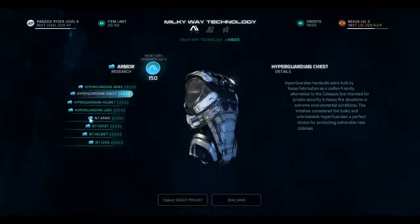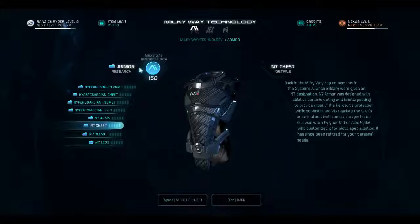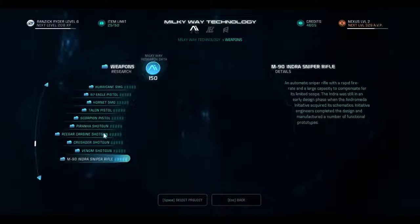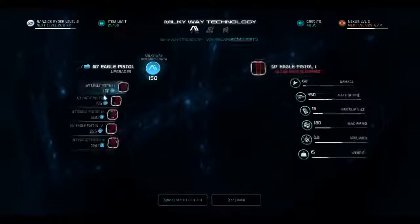There we go, it's form-fitting, it looks good. I kind of like the stuff. A lot of the stuff in the Milky Way thing I like because I'm mostly familiar with it, so I kind of know what it does. Naturally, there's a huge amount of blueprints — the problem is that I only have 150 research points.